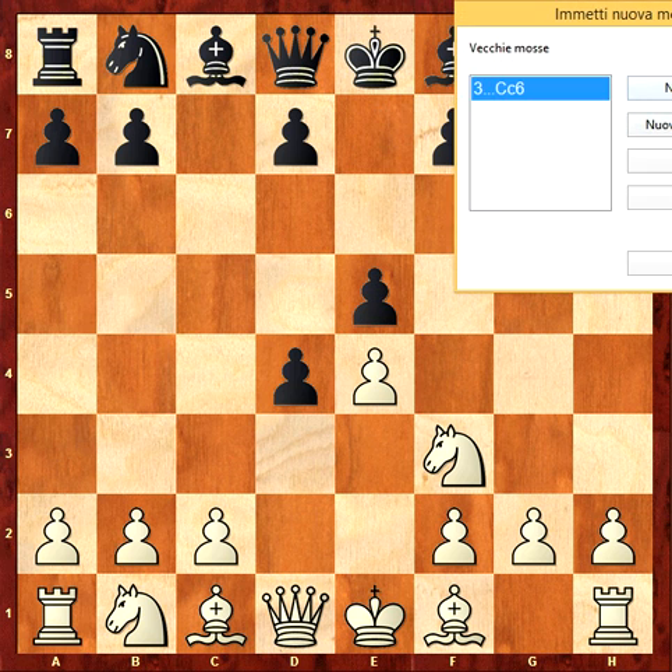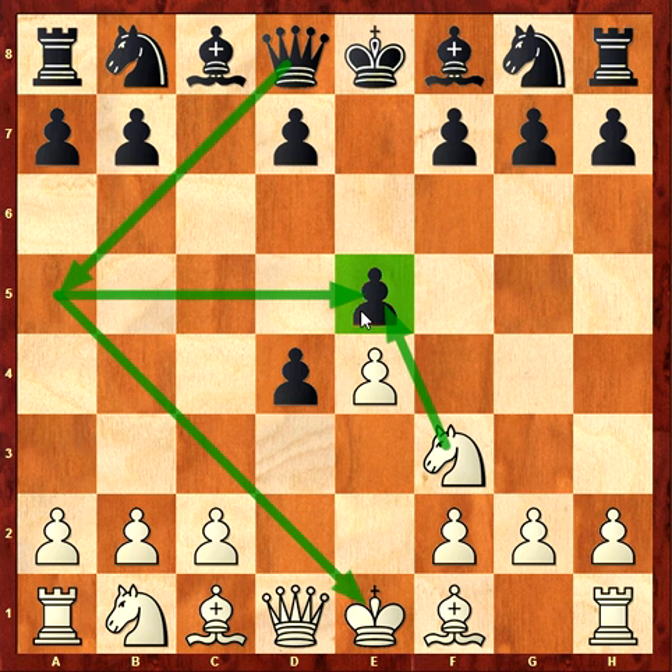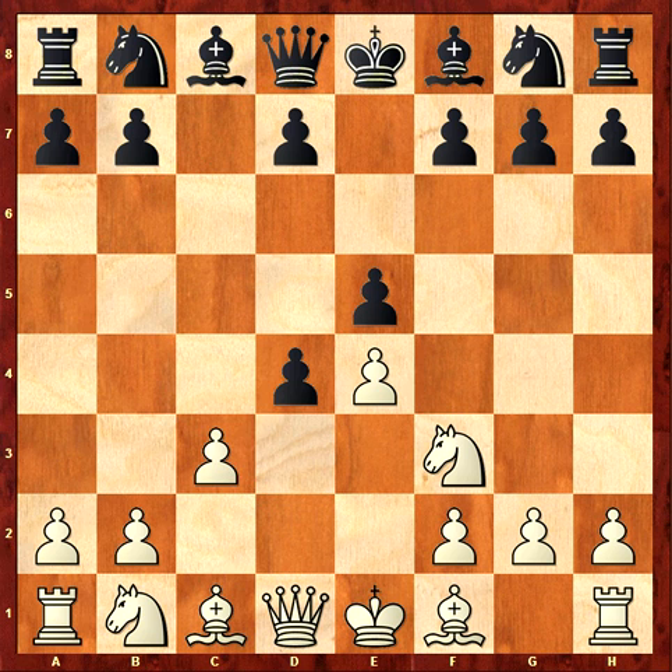It's interesting now e5, but it's not so strong, because it's clear that if I take the pawn, I lose the knight for check on a5 — double attack. But I can simply play c3, I sacrifice a pawn and I play to attack. The d-pawn becomes very weak after e5, so it's dangerous for black playing this way.